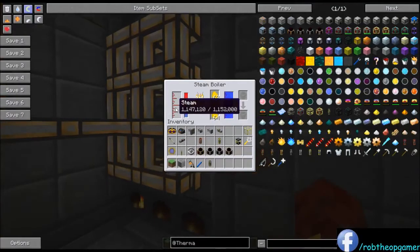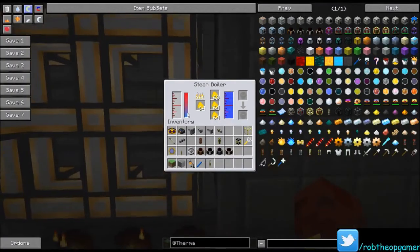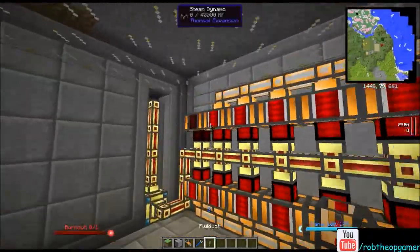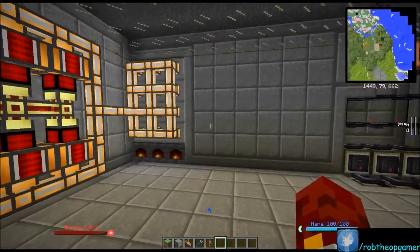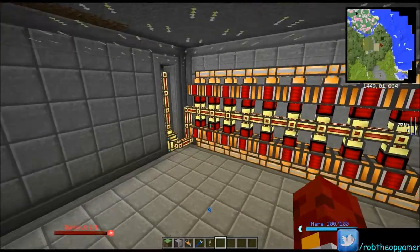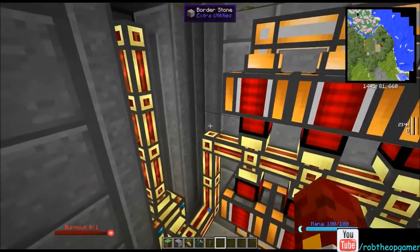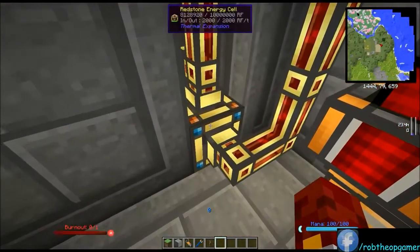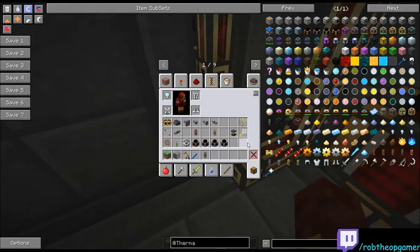Our steam boiler is keeping up pretty decently with a slight positive income — we may even be able to run all 16-18 dynamos. I did a single-player test and thought it kept up with all 18. If you find it can only keep up with 16 or 17, just disconnect a couple. You can see our machines in the back now have power — they didn't before.